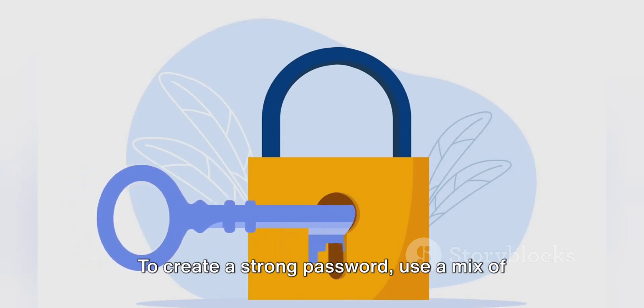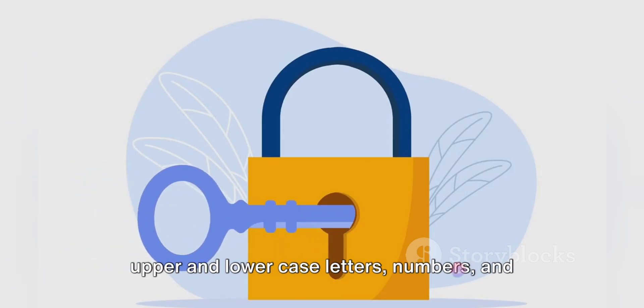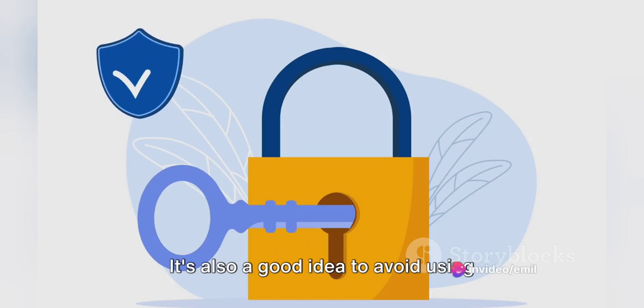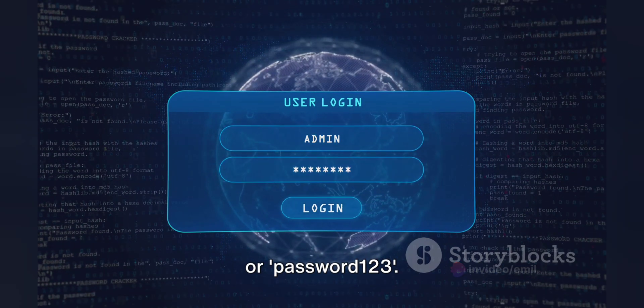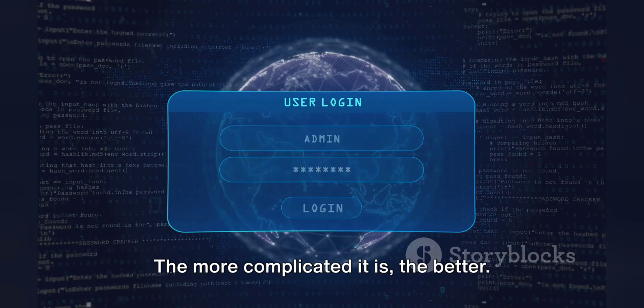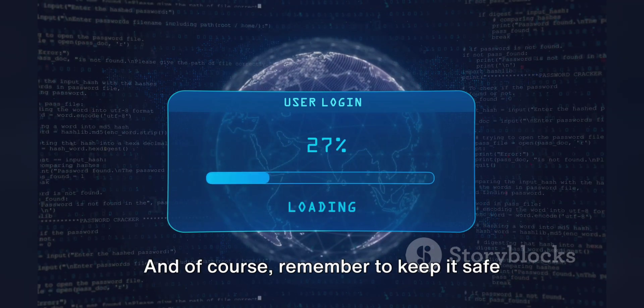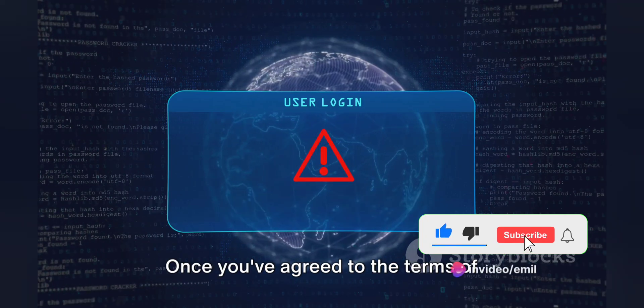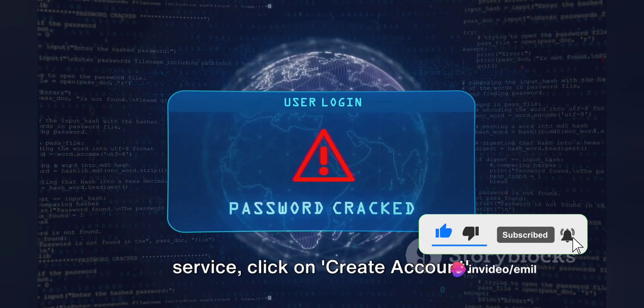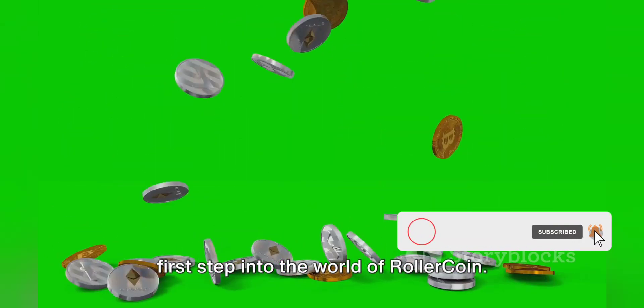To create a strong password, use a mix of upper and lower case letters, numbers, and special characters. It's also a good idea to avoid using obvious choices like your name, birthdate, or 'password123'. The more complicated it is, the better. Remember to keep it safe and secure. Once you've agreed to the terms of service, click on Create Account. And just like that, you've taken your first step into the world of RollerCoin.